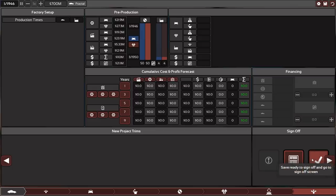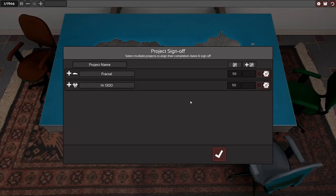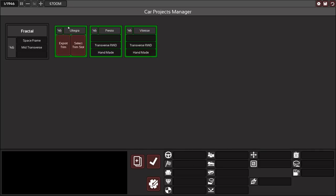Now we can exit, save, and go to the sign-off screen. On this screen you can sign off multiple projects at the same time so they are automatically aligned. If the numbers weren't the same, this screen would align them so they start production on the same date. This works across more than just one car project — you could align three different car projects and five different engines to start at the same time. If you're not ready to sign off yet, just exit and you'll find the project is now green, meaning ready to be signed off.